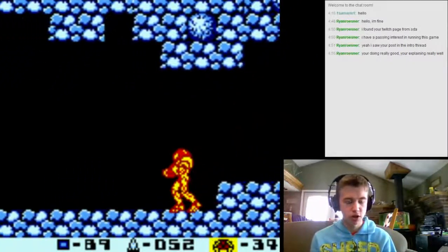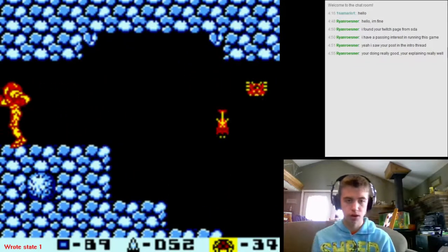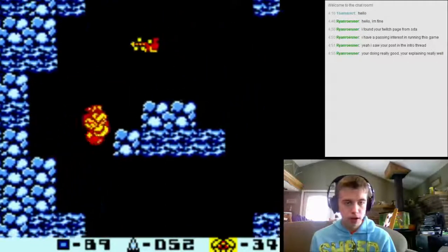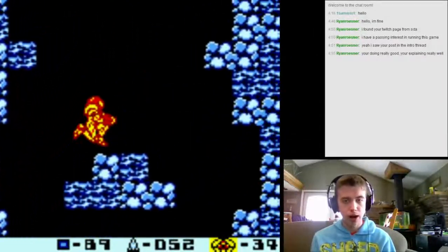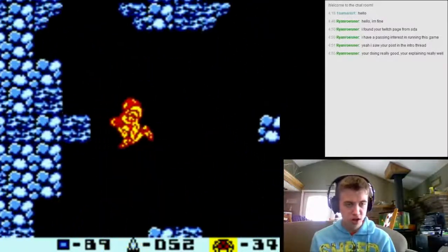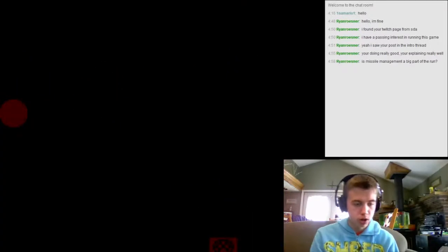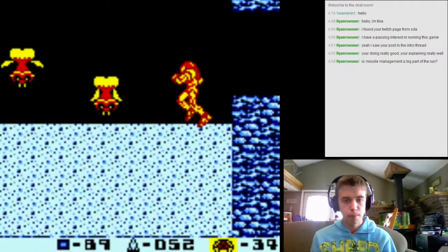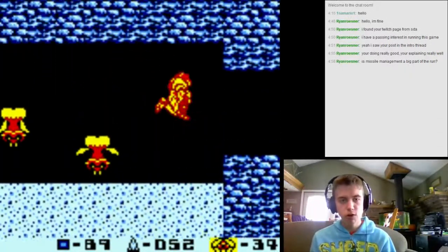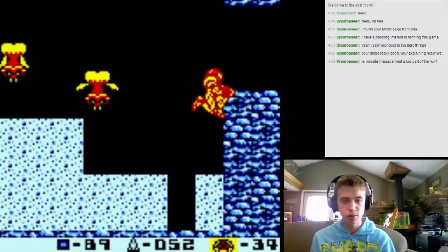You can just un-morph here and re-morph again because this is a long stretch of floor. Now you want to jump up here. Usually I would say damage jump, but don't try to damage jump on enemies here because the first major trick of this run is missile management. It's actually not as much a part of the run as you'd think - you'll generally get missile refills near where you need missiles anyway.